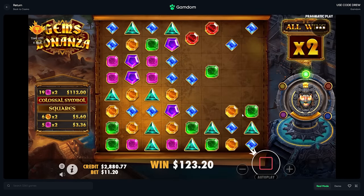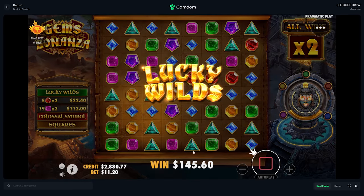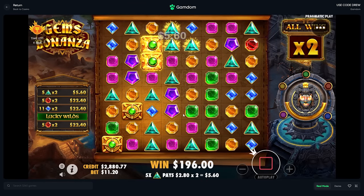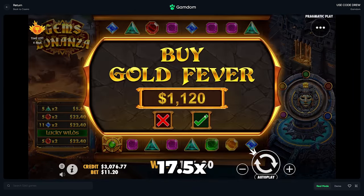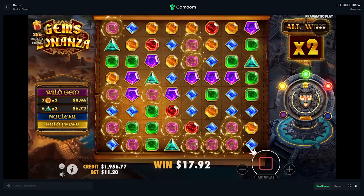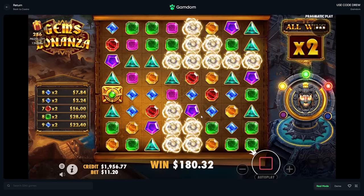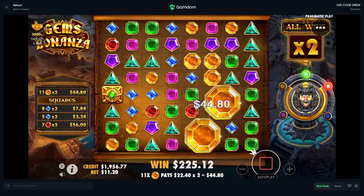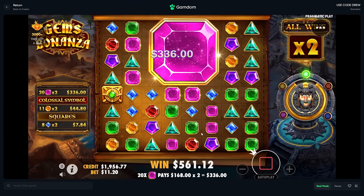Hopefully not get absolutely smashed off the rip, which this first buy looks like we are going to. 4k balance, doing $1120 buys — if we get unlucky off the rip like we did right there, this will be a very quick deposit. Blue greens — I saw that, I didn't think it'd be that good because the classic was at the bottom, but more dropped in after they hit, so that was really good.